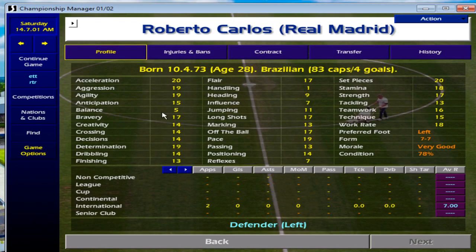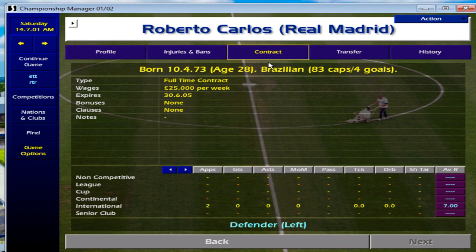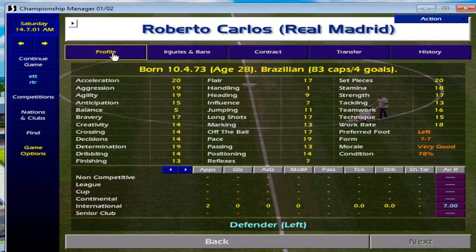Number one is Roberto Carlos. As we all know, Roberto Carlos is an absolute legend in real life and on this game. His stats actually speak for themselves: Acceleration 20, Flair 17, Set Pieces 20, Determination 19, Pace 19. There are so many amazing attributes towards this player, and the really good thing about this guy is I see him move around on this game quite a bit.